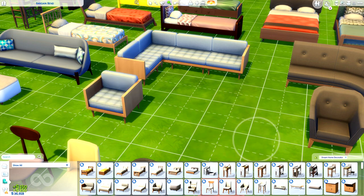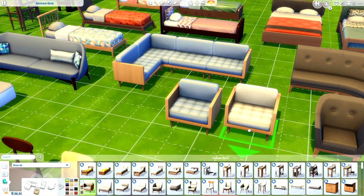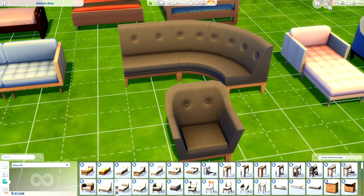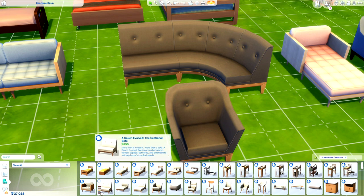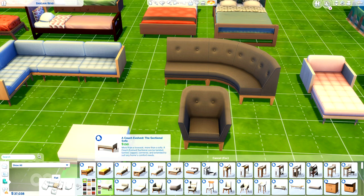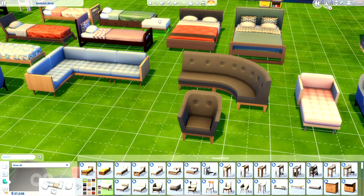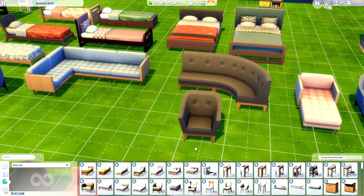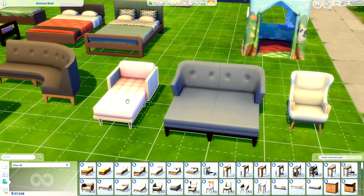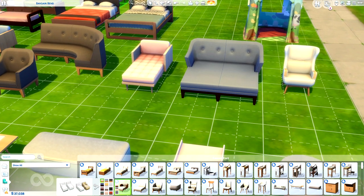We don't necessarily need a separate loveseat for the sofa, but it would have been nice. Underneath the segmenter there's also a single, which is essentially a matching chair. The same situation applies with the more evolved sectional — I really like it. There are also flat segments you could use as ottomans or maybe even coffee tables, whatever your heart desires. There's so much customizability here. We also have lounges — you can do a singular lounge or left and right lounges to create either a double or single configuration. There are two variants to match the sectional sofas.